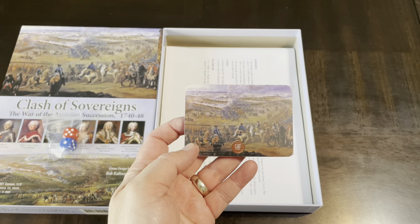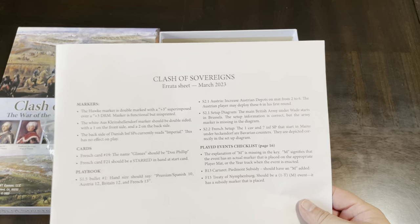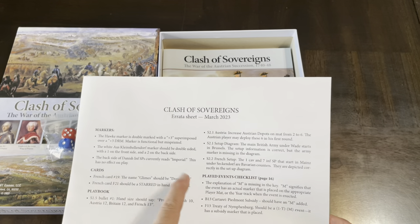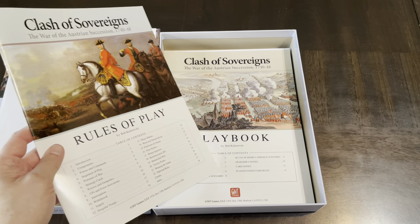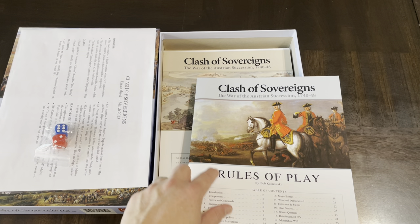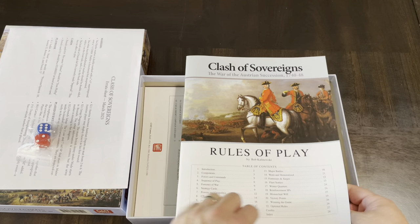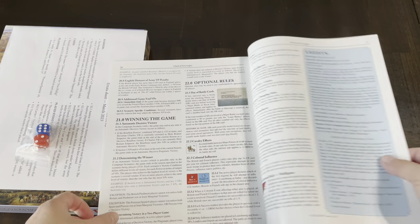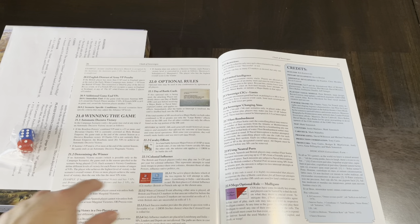There's some errata included — it's nice that they put it in the box, they must have caught it at the last moment. Not too bad though. Here's the Rules of Play and the Playbook. I wonder how closely the rules track Clash of Monarchs, since this appears to be a standalone game, not a series system. The table of contents shows 28 pages with a full index on the back for ease of reference — nice. This is the typical GMT format: dual column with some color throughout.